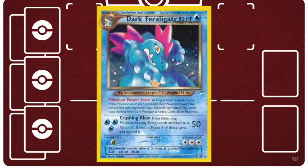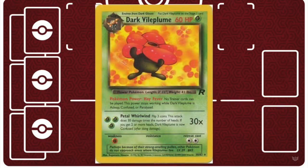In getting your Dark Feraligatr set up, you want to expend all of the trainers you have in this deck to also set up Dark Vileplume on the bench, which is going to lock your opponent out of using any trainers whatsoever. This means your opponent is not going to be able to refresh their hand at all once this card is played down. They're not going to be able to gust out these Dark Vileplumes or replace your Stadium card. With Dark Vileplume and Dark Feraligatr's effects combined with your typical Base Neo build, about 70% of your opponent's deck is going to be unusable.